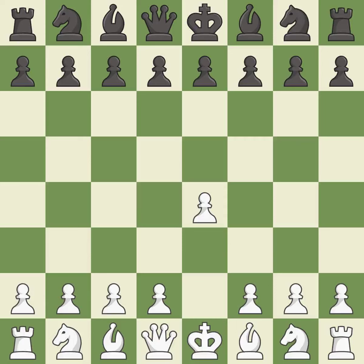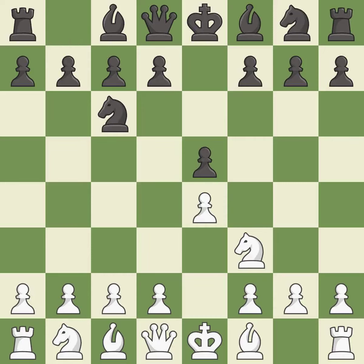Opening with the king's pawn controls the center and opens up the light-squared bishop and queen, often leading to sharp games. e5 is a common response that establishes a presence in the center, controls d4, and opens up the queen and dark-squared bishop. Nf3 develops the knight toward the center, attacks the e5 pawn, and prepares to castle. Nc6 develops the knight toward the center, protects the pawn on e5, and eyes the d4 square.